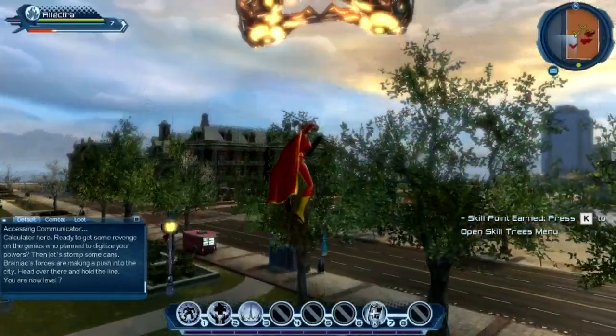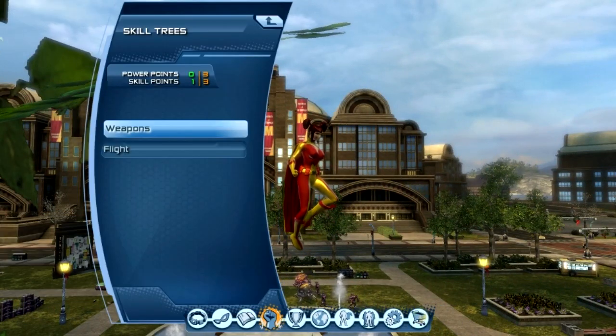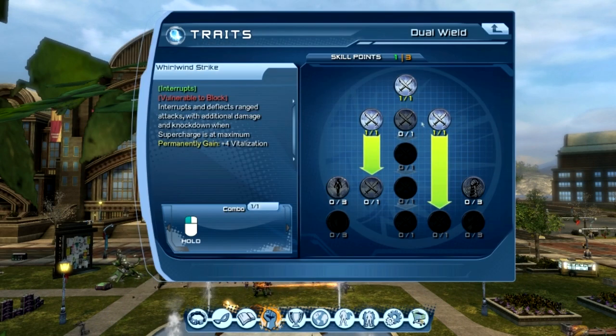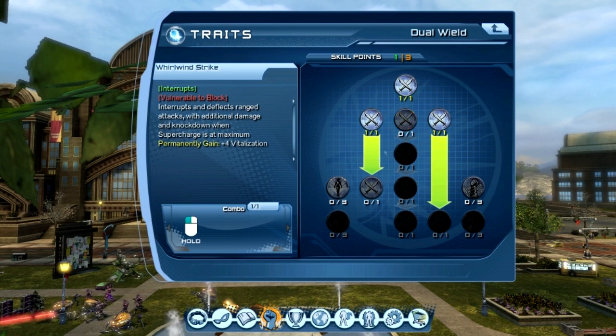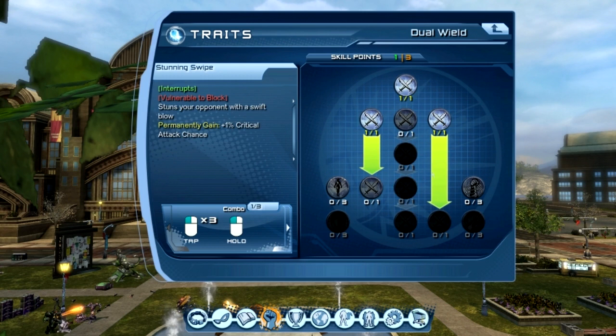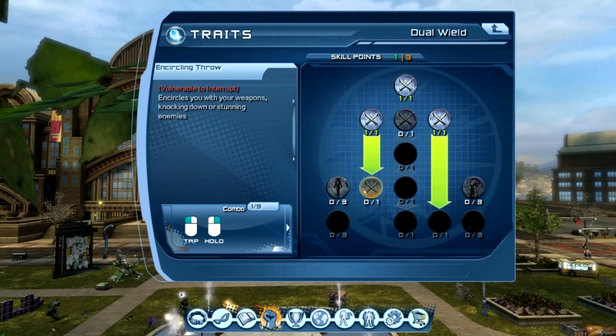We are now level 7! Congratulations Electra, well done. Let's hit the K menu and see if we can allocate ourselves a skill point — that's going to be done into a weapon combo. We've got Whirlwind Strike — holds down the left mouse button, interrupts and deflects range attacks with additional damage and knockdown when supercharge is at maximum. There's also Encircling Throw — tap left and then hold right, encircles you with your weapons, knocking down or stunning enemies. That's cool. And Ultra Flurry — nine left clicks and then a left hold. We don't want that one.